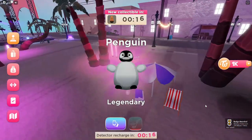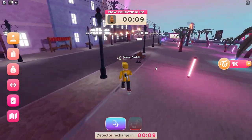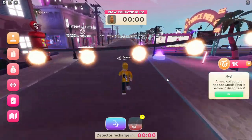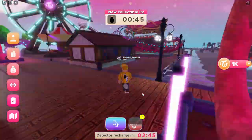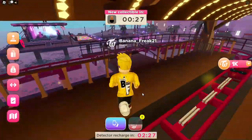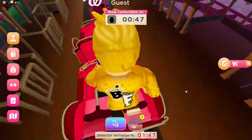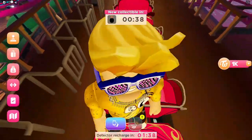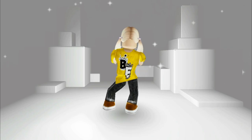Here it is! Follow me to get the second free item. For the second free item, we have to get on the roller coaster and take a selfie. Now we can wear it whenever we want — looks cool, right?